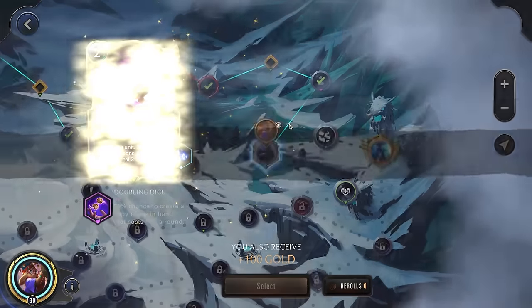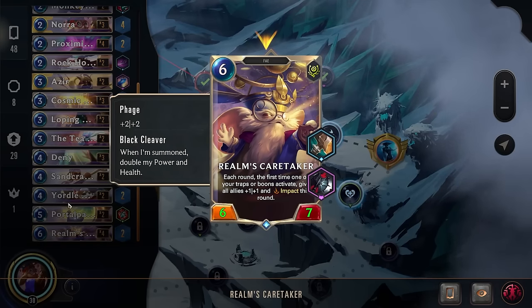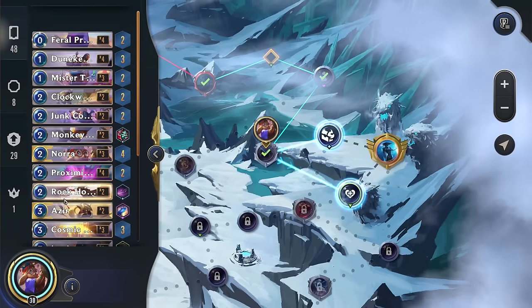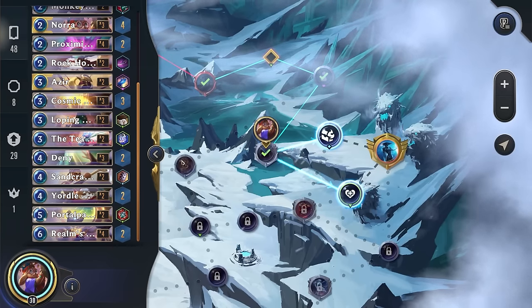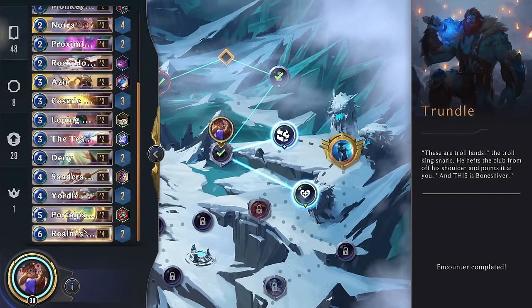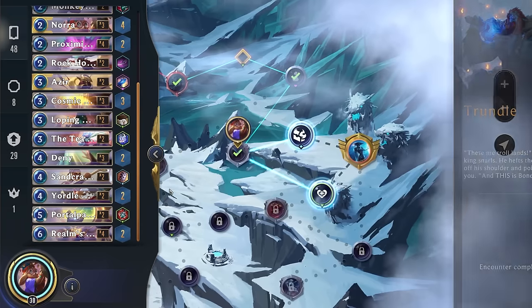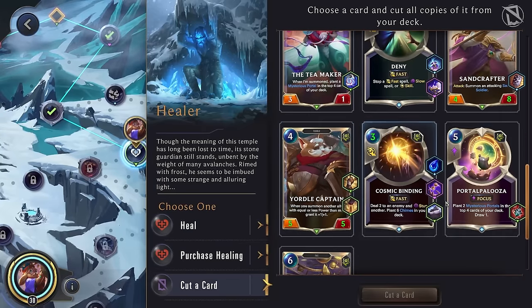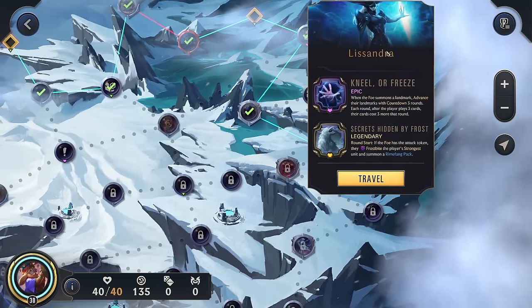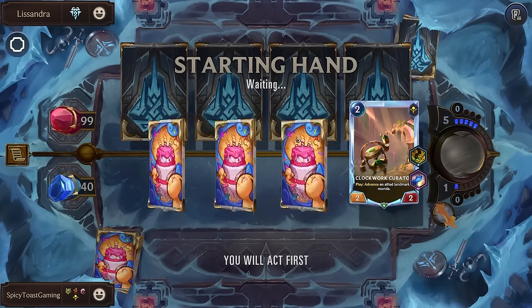Another Doubling Dice — I'm fine with that. Is there something we really want to get rid of? We have four copies of the Caretaker — would be a massive unit but it is a six cost which is pretty rough; we're normally going to want to be ending before then if at all possible. 48 cards and we only have three copies of Nora. Yordle Captain — not really gonna play much. I think we will actually get rid of the Realm's Caretaker; if we're getting to the point that we have to play this we've probably already lost the game. Lissandra and Secrets Hidden by Frost — let's get rid of this and both of these.